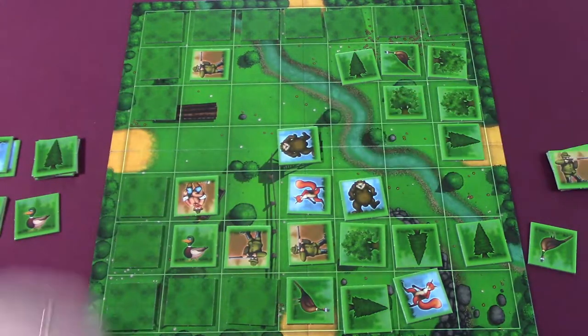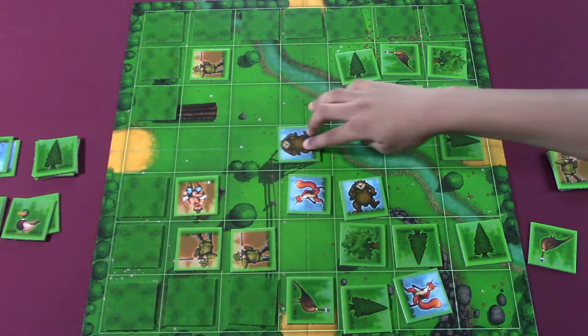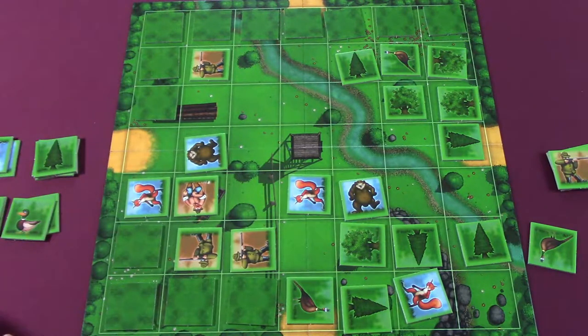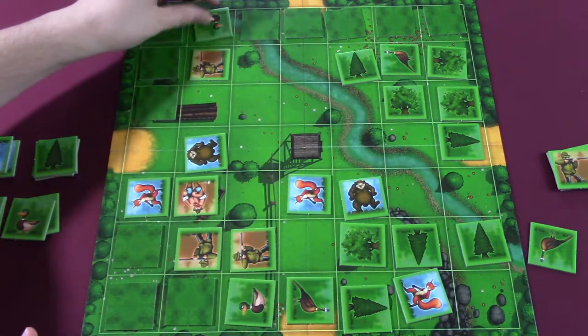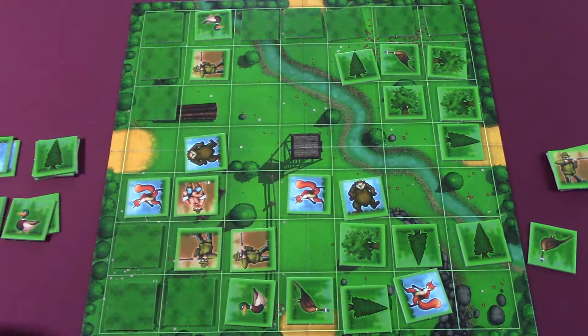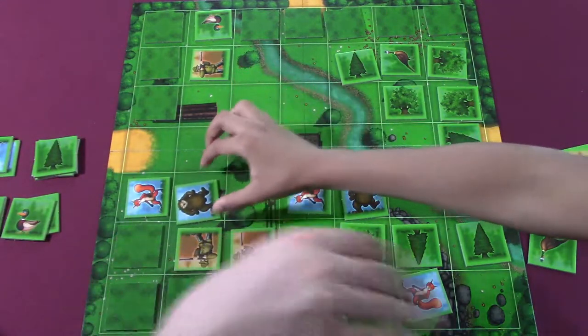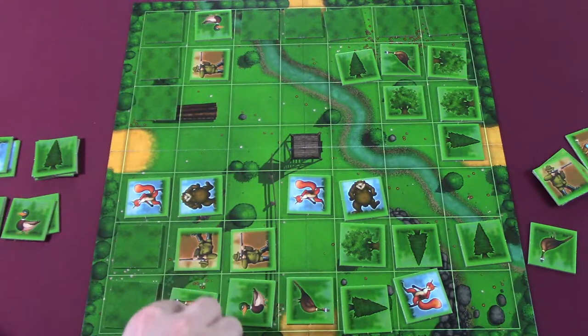I'm gonna come on down here and do this. You can't move back — yeah, you're still safe. Please be a hunter facing this way — no such luck. Let's hope this is something I can kill. Your bear does have a good move Nathan. Really — you're gonna try to kill me? No, I'm saying you can kill him, and I can't stop you.